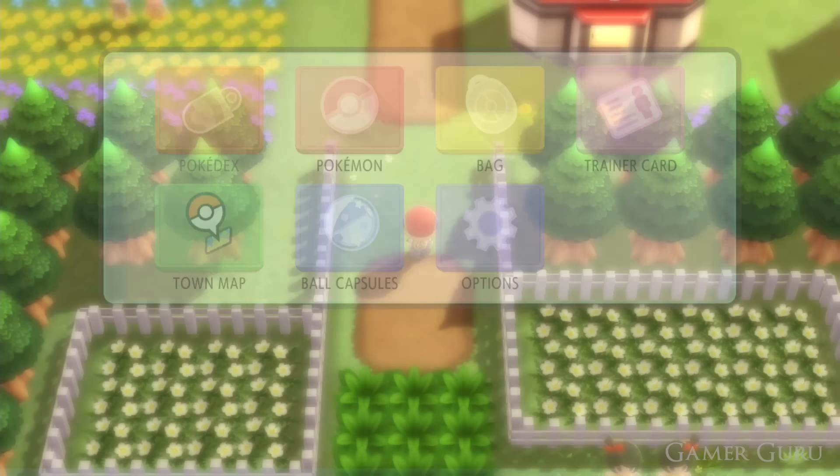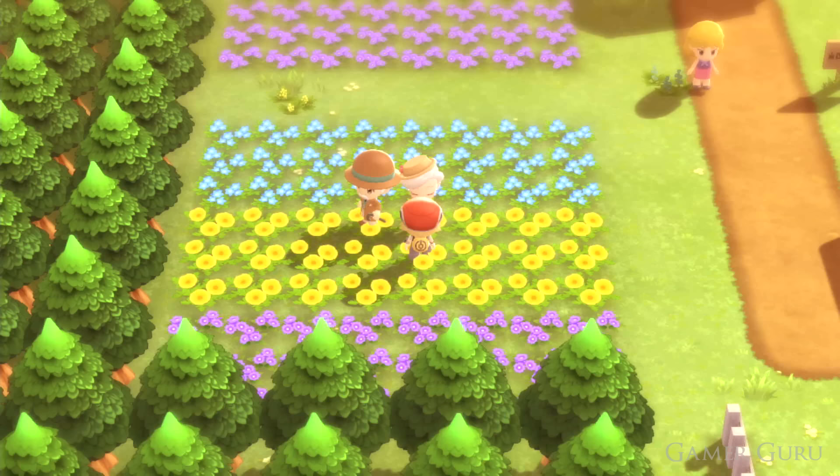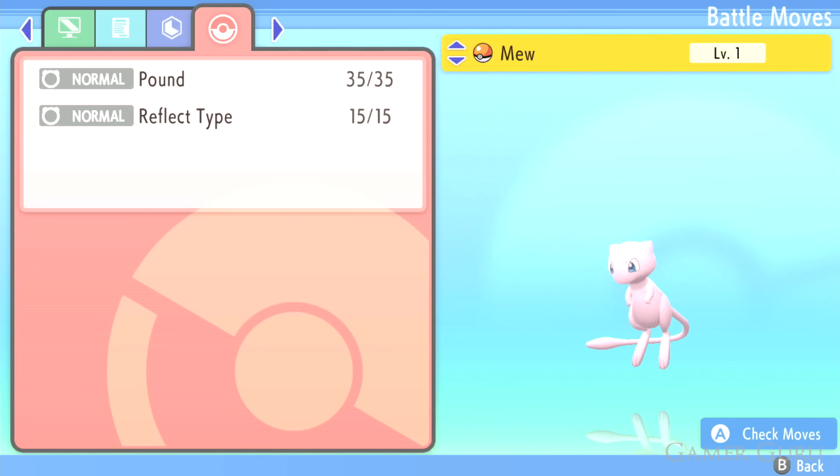Speaking of great legendaries for early game: if you go to Floaroma Town and have a save file of Pokémon Sword and Shield, speak to the old man there and he'll give you a completely free Jirachi, which is another legendary. Even more amazing, if you speak to the woman right next to him and have a save file from Let's Go Eevee or Let's Go Pikachu, you'll get a completely free Mew.